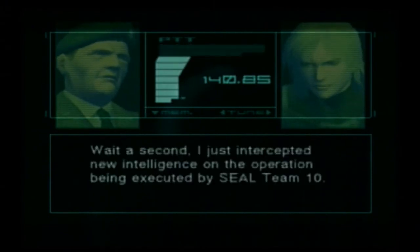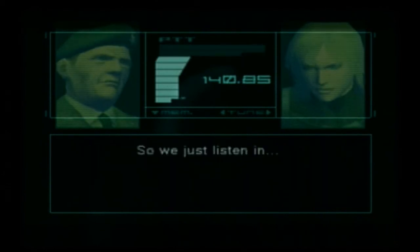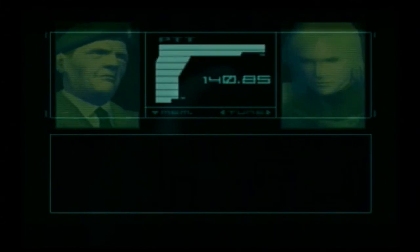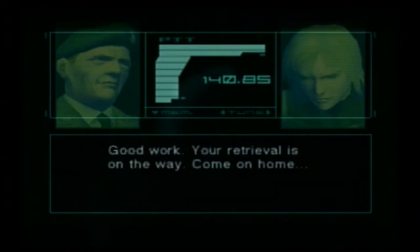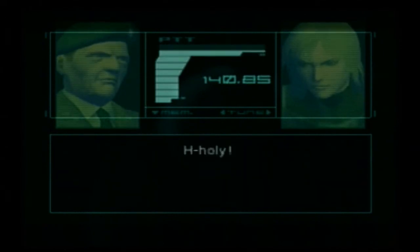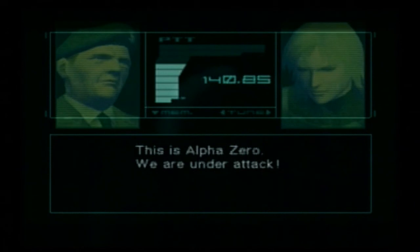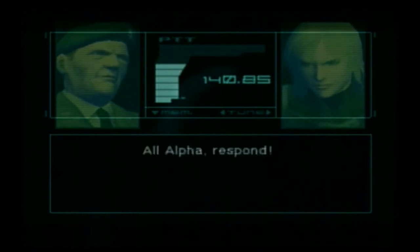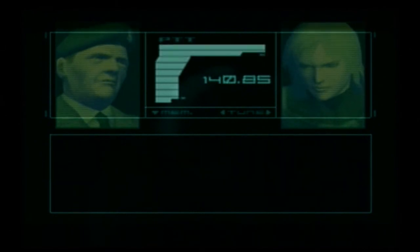Wait a second — I just intercepted new intelligence on the operation being executed by SEAL Team 10. Intercepted? As I said before, they need to be kept in the dark about our presence, so we just listen in. I'm patching it through. This is Alpha Zero — we have the president. Is he safe? He is safe. What about the package? Tell the guys upstairs that we've secured the package. Easy money. Good work. Your retrieval is on the way. Come on home. Roger that. Holy! Alpha Zero, report. Damn it! Cover the president! Come in, Alpha Zero. This is Alpha Zero — we're under attack. This is crazy! Is that... Alpha Zero, respond. All Alpha, respond! Raiden, the president's life is in danger. Head to Strut B, now. Oh shit.